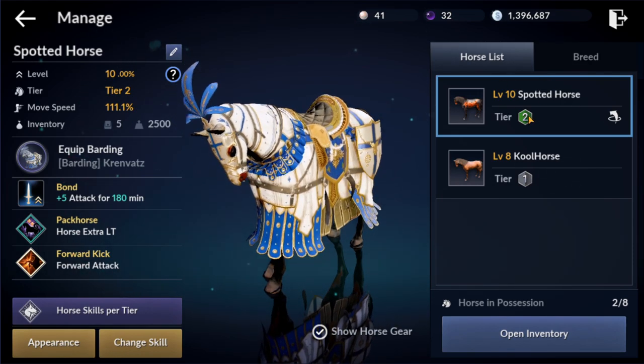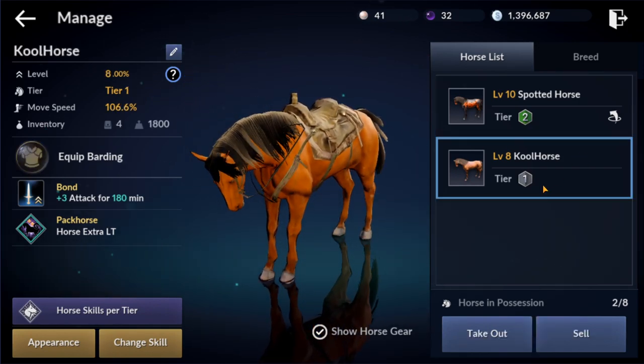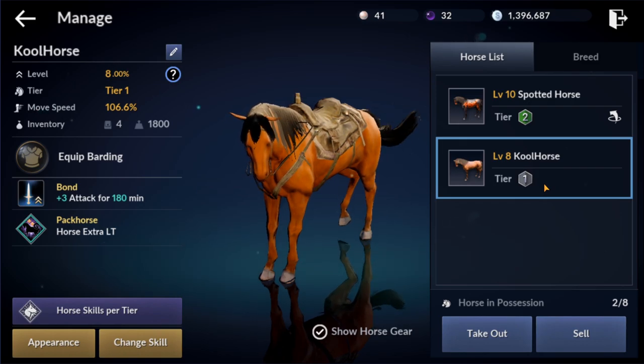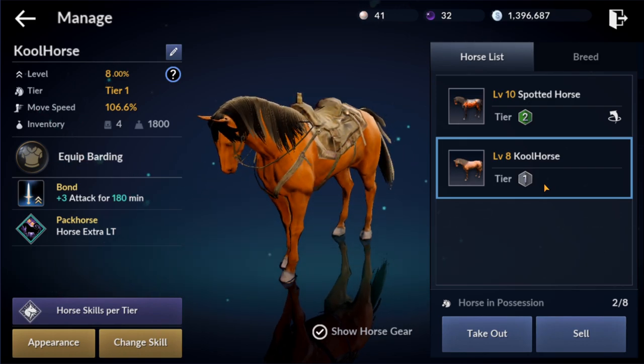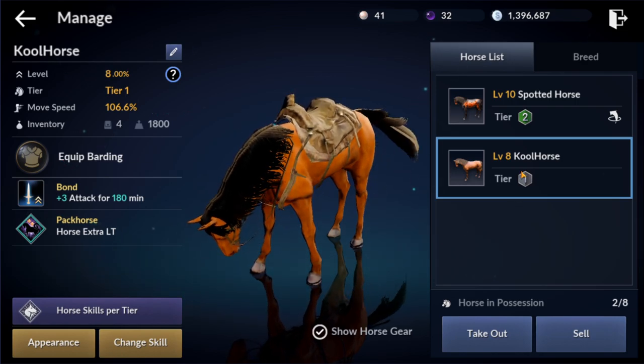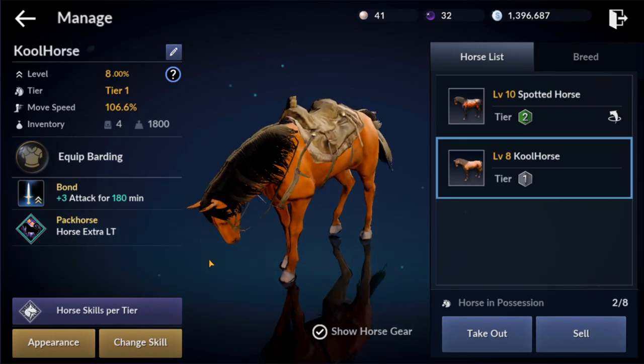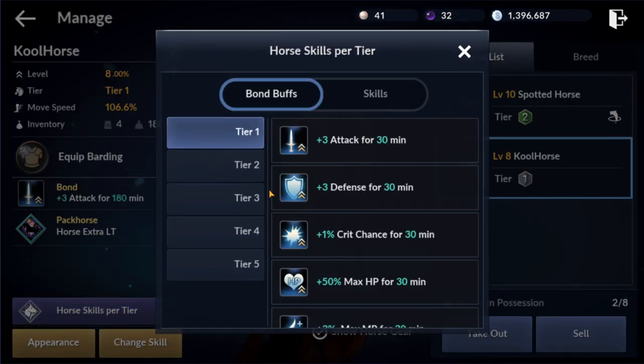You can then breed them together and it will give you a horse of the next tier up, which is what I did in order to get this spotted horse. I'm going to go through and level up my other horse, capture a brand new horse, level both of them up, breed them together to get a tier 2, then take that tier 2 and my spotted tier 2 horse and breed them together to get a tier 3. The higher the tier, the better the bond buffs and the better skills you're going to be able to acquire.